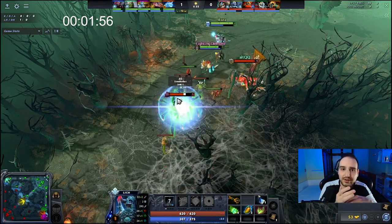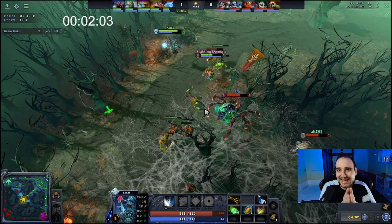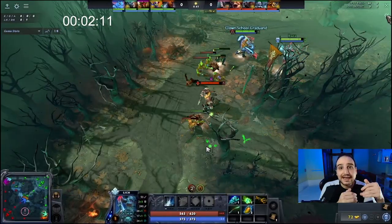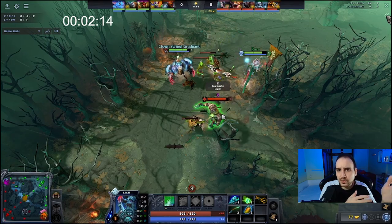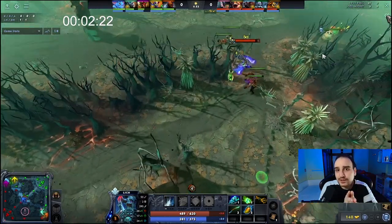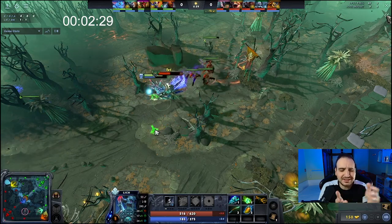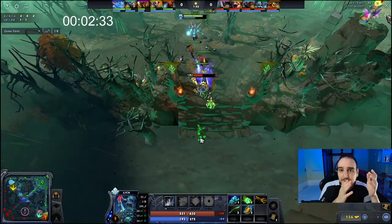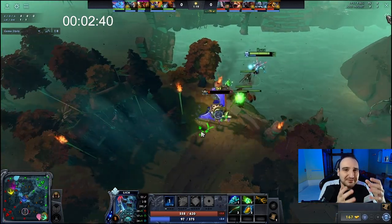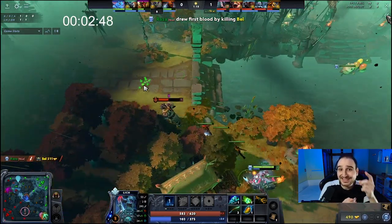If you play versus a melee position four — something like a Nyx Assassin or Clockwork — you really want to dodge them. If they're playing on the jungle side of the map, play on the other side and focus the enemy position three: Frost Blast him and right-click as much as possible. If they try to cut the wave, follow them, use Frost Blast, and right-click as much as possible. The rule is: if you're trading well, keep doing it — if he's under a creep wave and slowed, he can't really fight back.